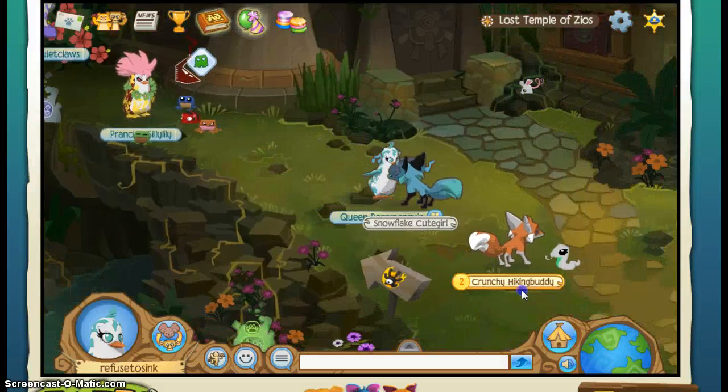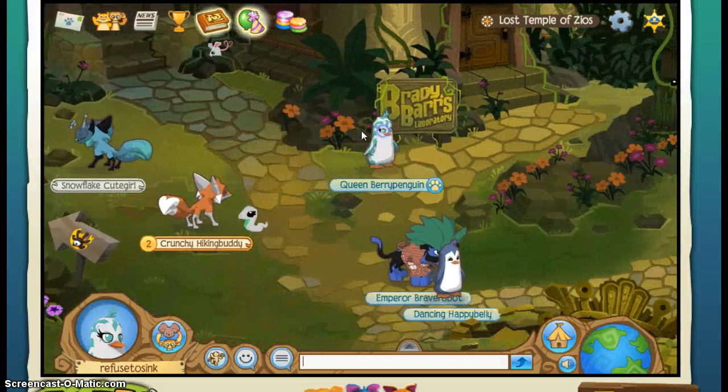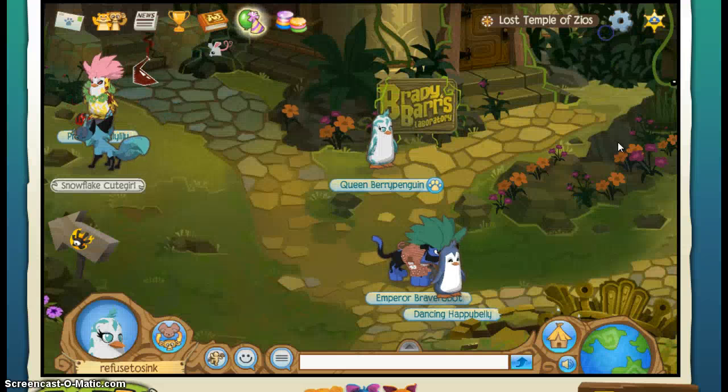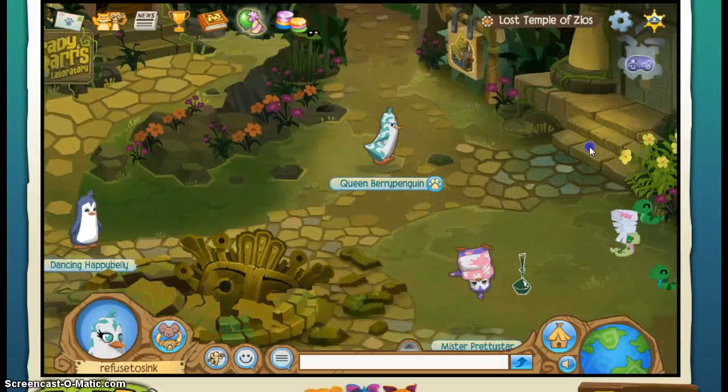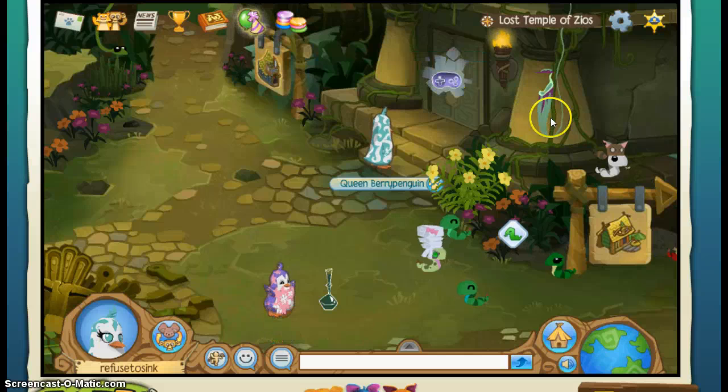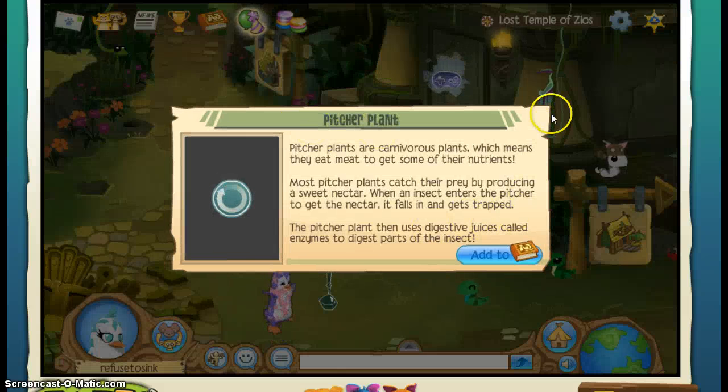What we have to do is look back at our book to see what we can find. We are going to find this — it's called the Pitcher Plant. It's over here by this building where there's this game, and it's right over here.